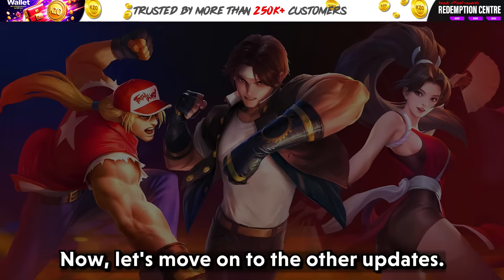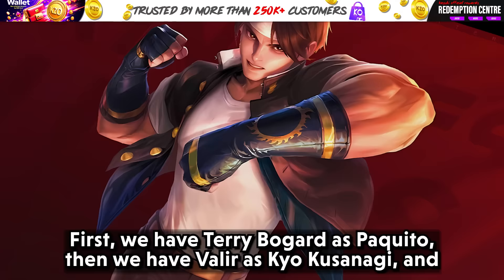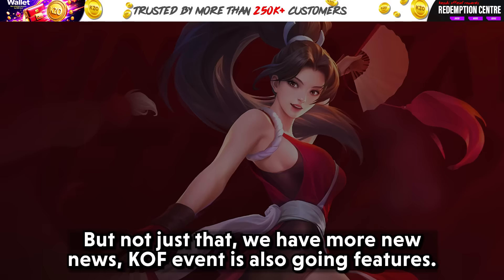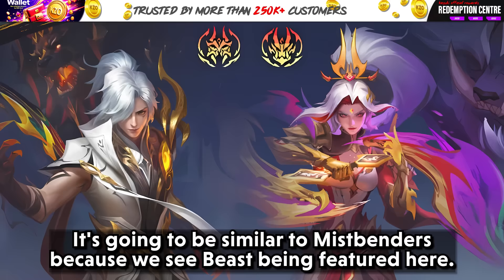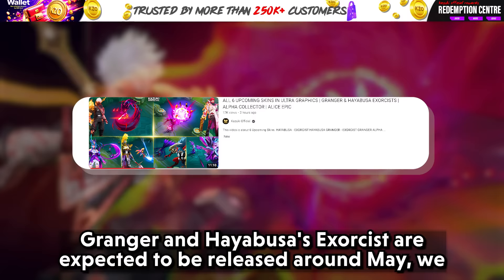Moving on to other updates. KOF Phase 3 is finally coming out and we have splash art for them. We have Terry Bogart as Paquito, Valir as Kyo Kusanagi, and Masha as Mai Shiranui. The KOF event will also feature the golden tag and silver tag unique ID system. Next, a new skin series called the Pro-Q series is coming, featuring two new skins for Aman and Hanabi, similar to Mistbenders with Beast being featured.